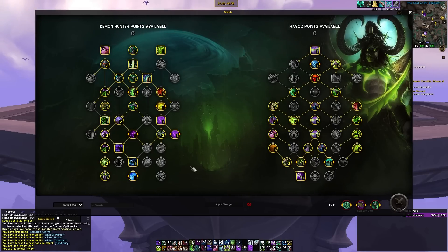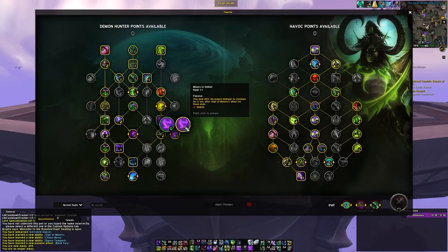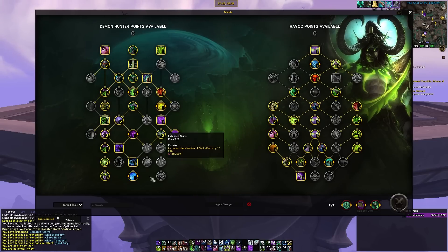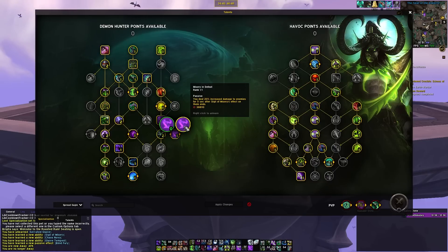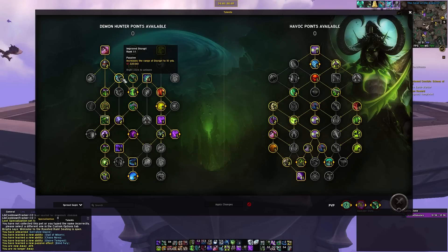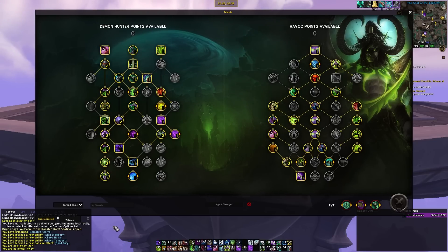On the Class Tree side, it's your general run-of-the-mill stuff. We're taking Misery in Defeat, Chaos Nova, Demonic, The Hunt, Darkness — all that stuff. It's just generic normal Class Tree picks. If you need to grab Demon Muzzle, you could drop Misery in Defeat and Darkness and come down and grab it, or drop a few other points somewhere else. You could maybe get away with Shorter Range Disrupt — wouldn't recommend it, but you could try. Pretty standard stuff on the Class Tree.